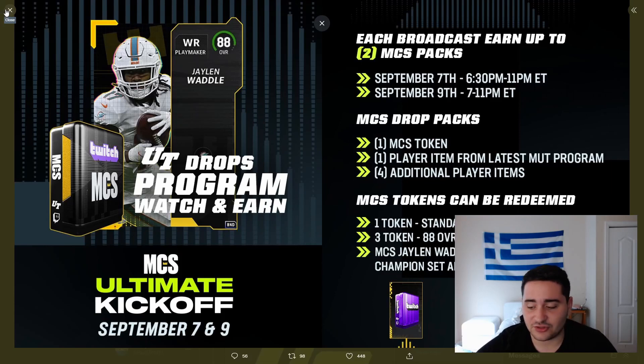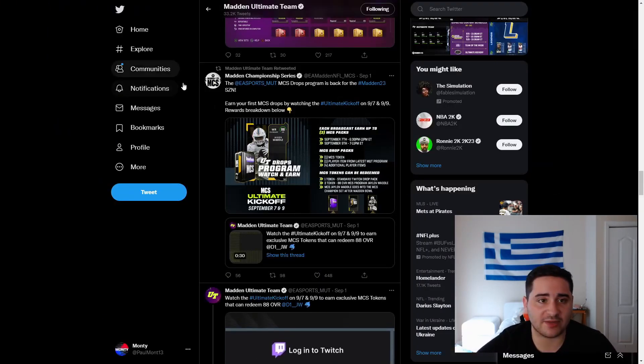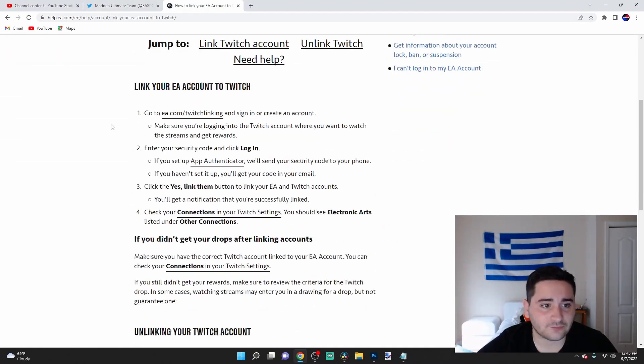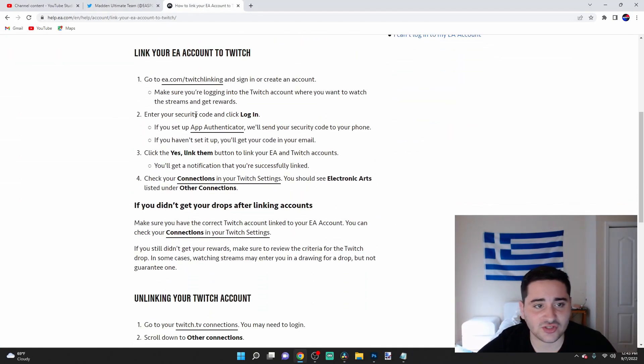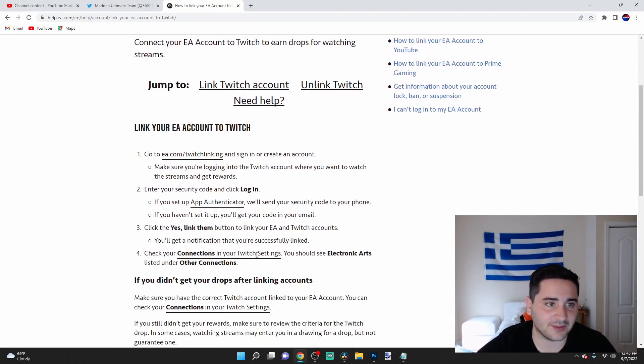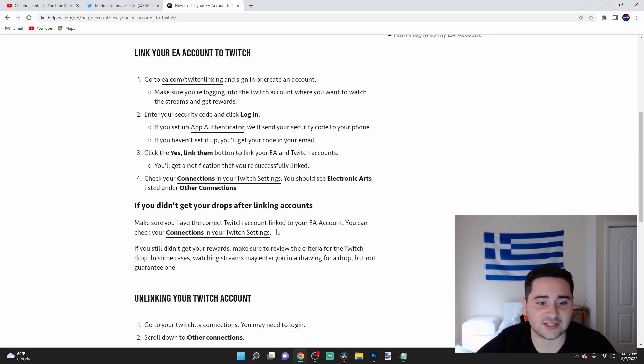You have to link your EA and your Twitch account. If you head over to Safari and look up how to link your EA to your Twitch account, you'll see this EA page of how to link it. Basically, go to EA.com/Twitch-linking.